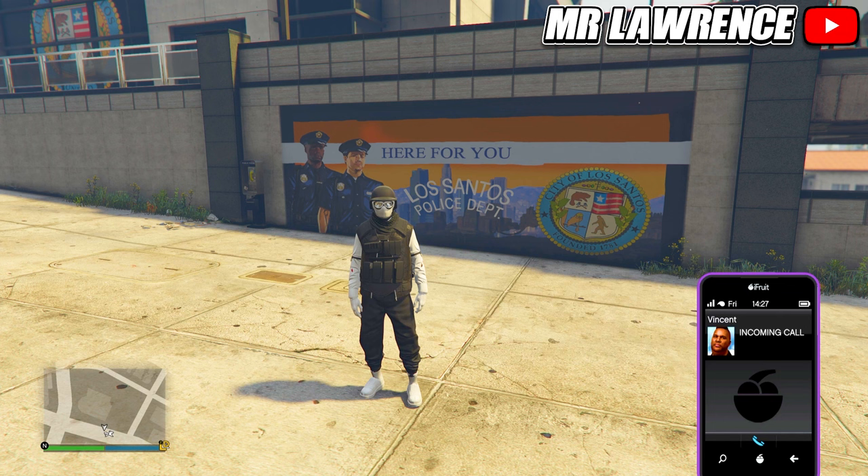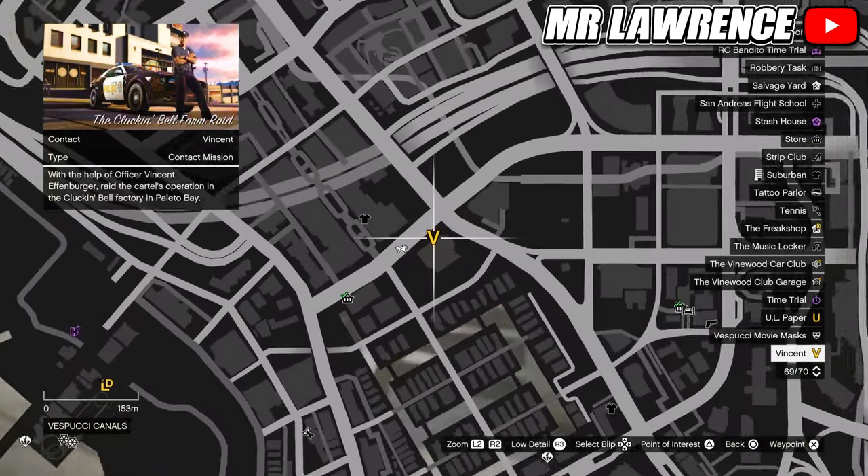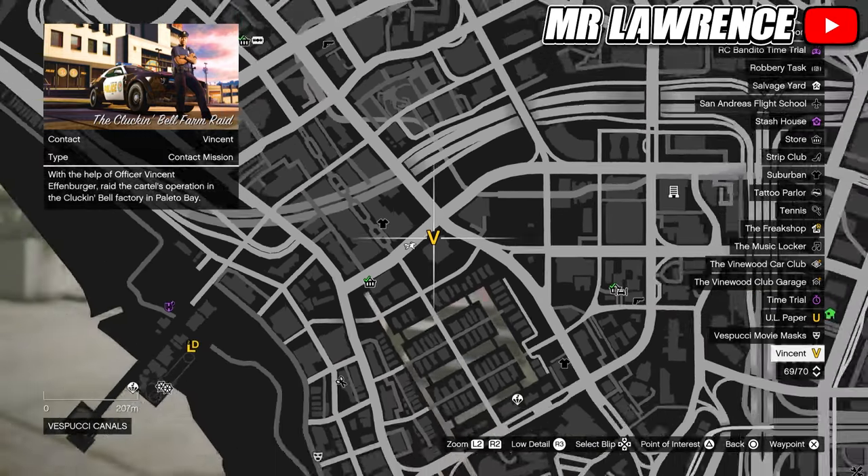First, you will need to get a call from Vincent. You will get it a couple minutes after loading into GTA Online. Then make your way over to the yellow V on your map — it's located over here at the police station.